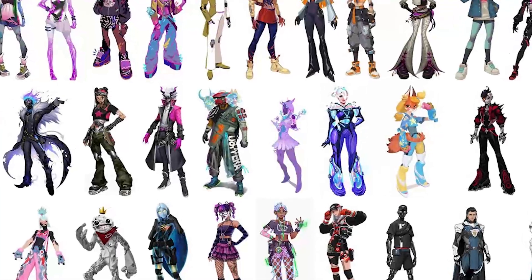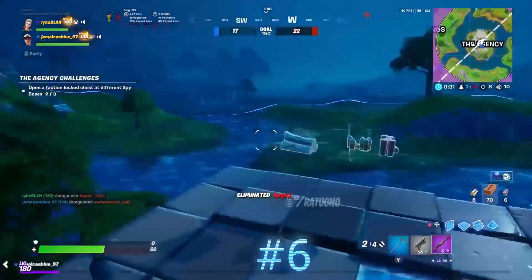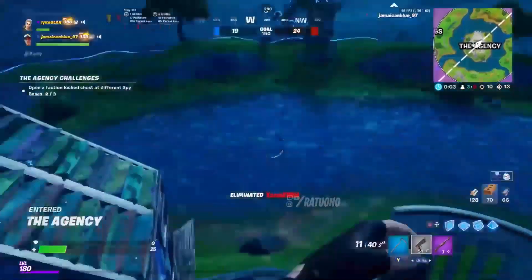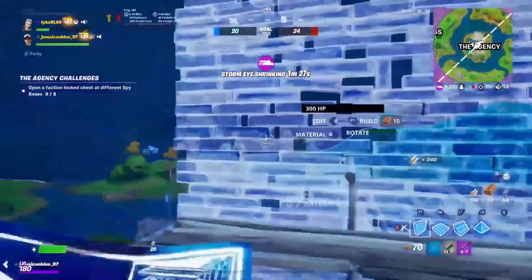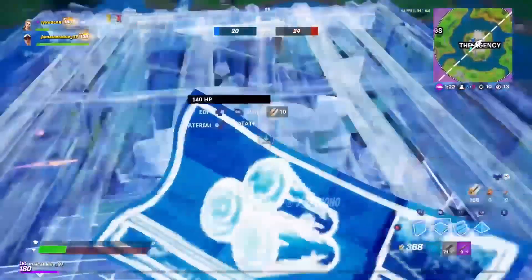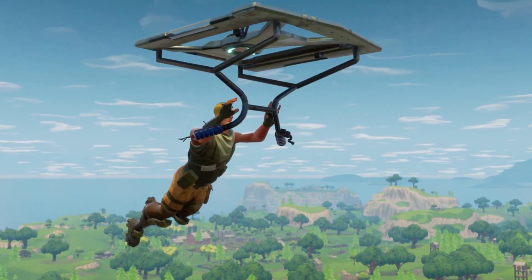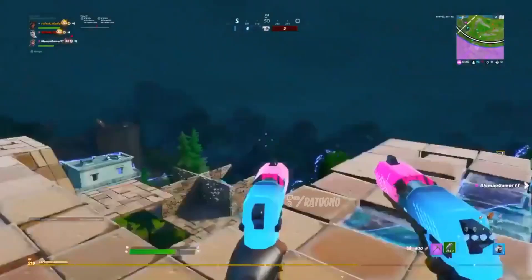Moving on, the First Person Game Mode is going to be releasing in Chapter 4. It has been updated multiple times in the in-game files, confirmed on Twitter by Hypex. Players can expect this game mode to release inside of Chapter 4. Here is also a look at the First Person Game Mode. In my opinion, this game mode will be absolutely amazing and is expected to bring back lots of OG players to Fortnite. Let me know in the comments if you are going to be playing it.